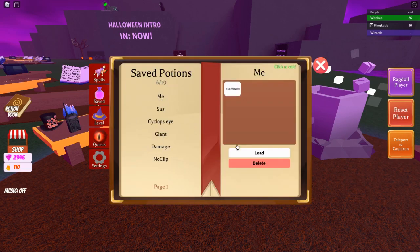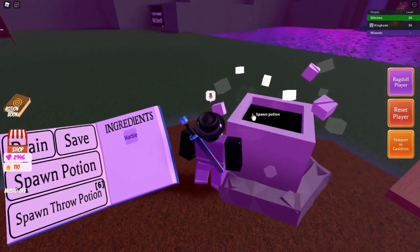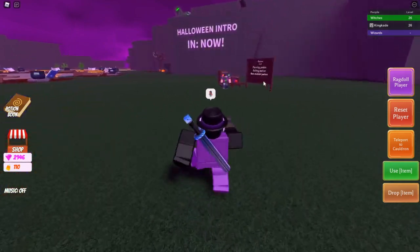Let's go ahead and go to our saved ones, load it in, and toss a pool noodle in there too. Marble - alright, nice. Now let's go over here and give this to him.